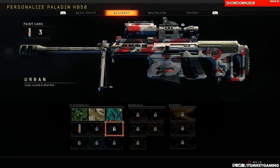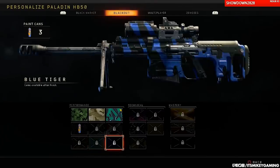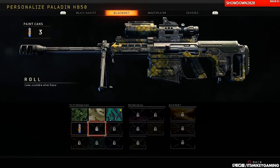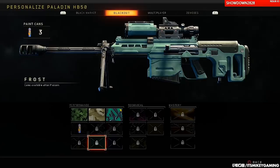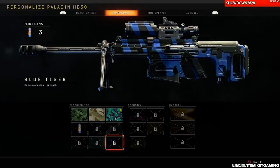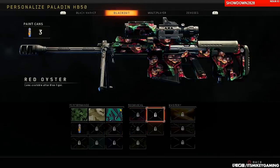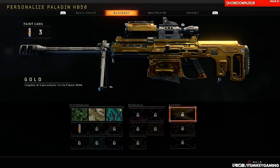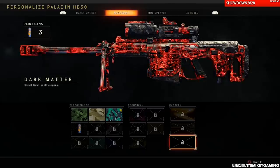Now the camos are pretty cool. Look at that blue tiger — that looks nice. And this is great for people who don't really play much Blackout, they're not that great. Blackout is slightly more difficult than multiplayer. And then once you unlock all of that, you collect even more cans to get these camos. And then that is how you get gold, diamond, and eventually dark matter.